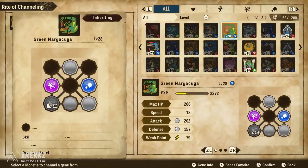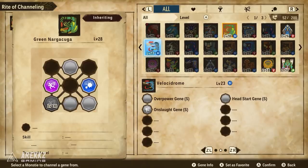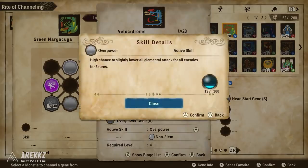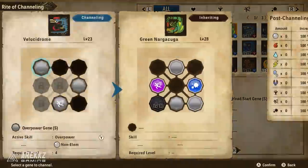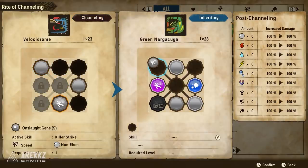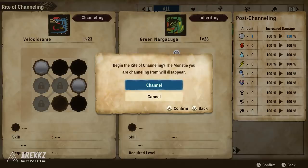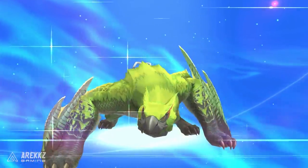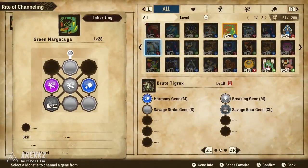The simplest, most basic use of this mechanic is to move an ability from one monster to another. For example, if I take the Killer Strike ability — a non-elemental ability from the Velocidrome — and put it into my Green Nargacuga, I can slot it into any slot, and my Nargacuga now has an ability it otherwise wouldn't have had. Going a step further, you could take an Aptonoth and put an ability from a Glavenus into it — suddenly your Aptonoth is spitting fireballs. You can use it to do some pretty fun, funky things.